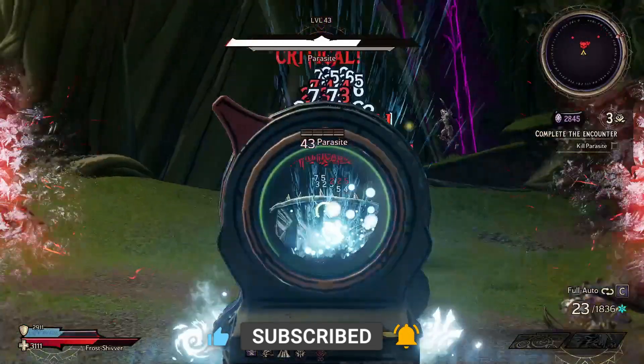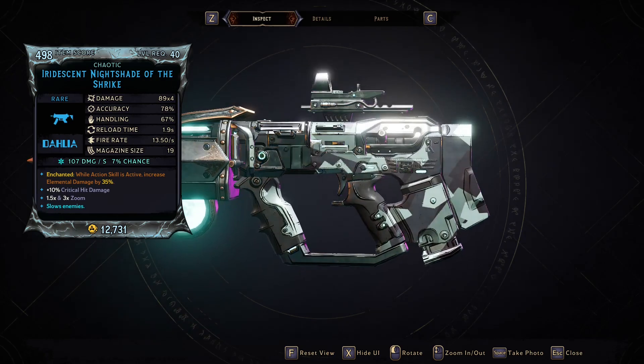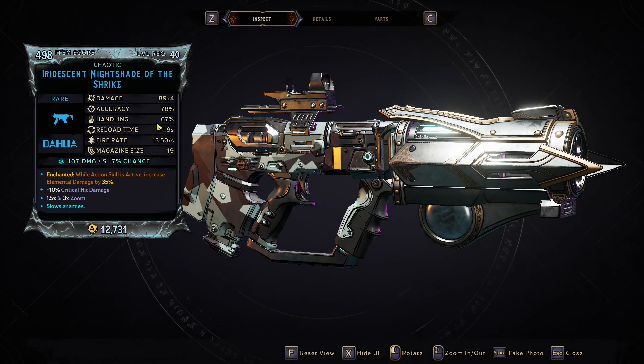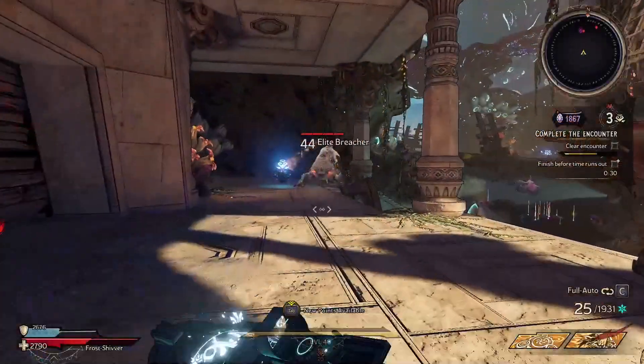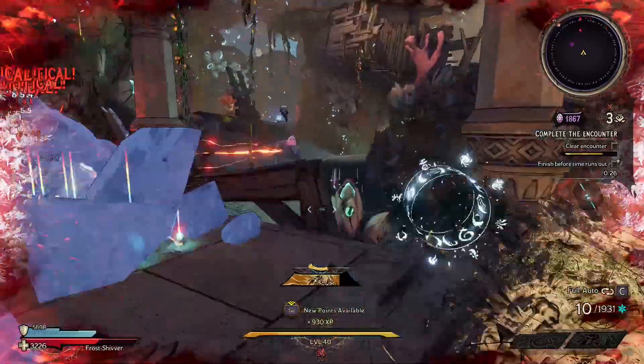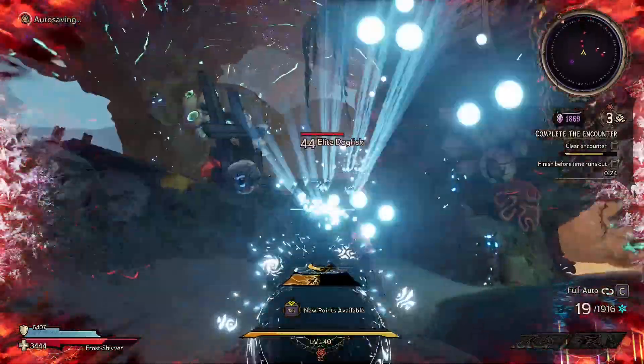It only comes in blue or purple rarity, but what you're looking for is the x4. If you can find anything a little bit less than that, that's fine, but ideally you want the x4 and you want it to be cryo — that is the big thing here. It has to be cryo. This gun with cryo specifically as its element absolutely shreds.